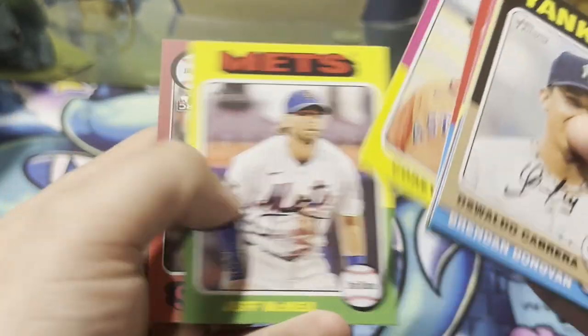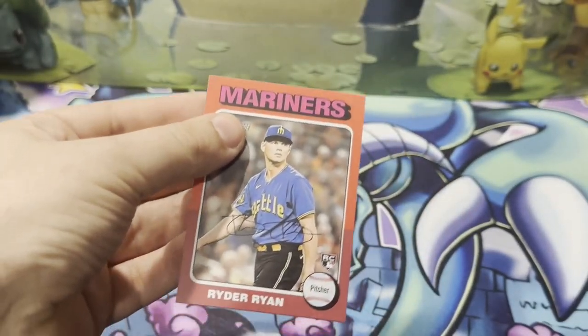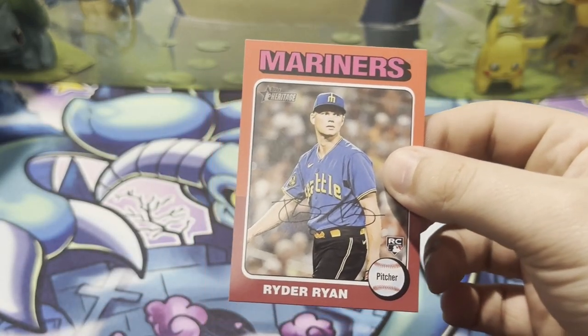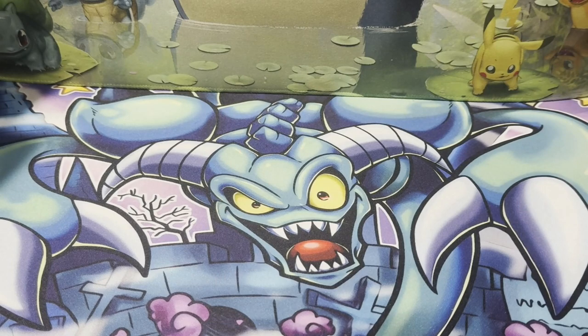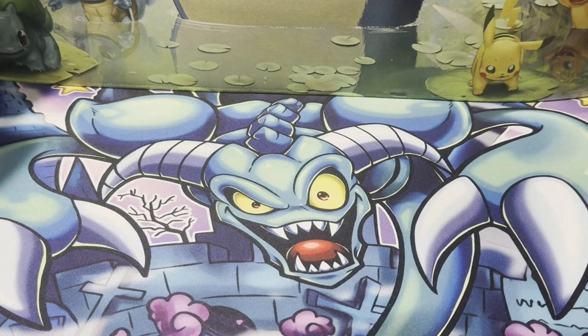Got Corey Jokes. Red border — Ryder Ryan for the Mariners. So that's our third and supposed final red border of the box. Ryder Ryan. These are not a huge print number on these red borders — allegedly around 250-ish, give or take.